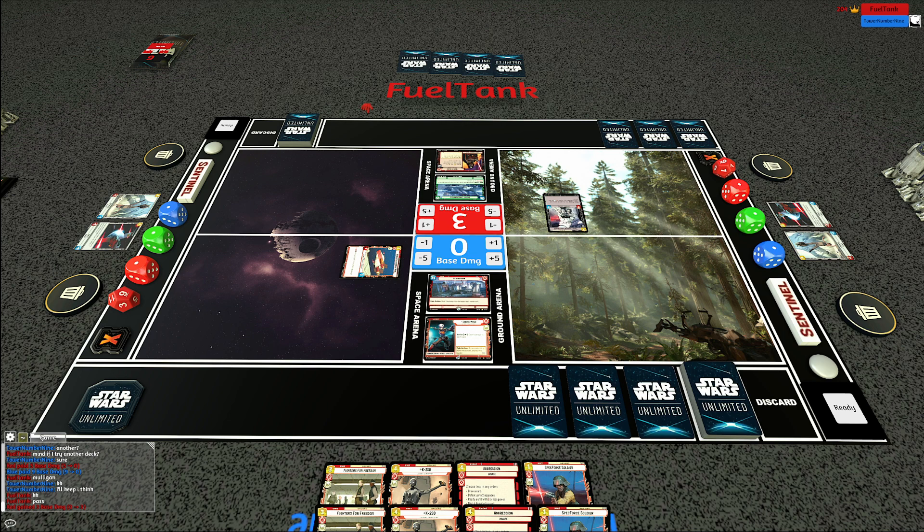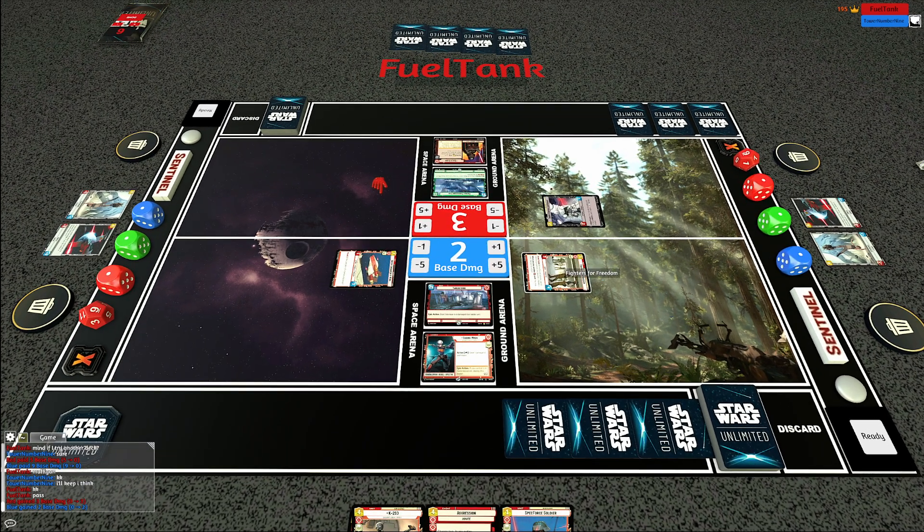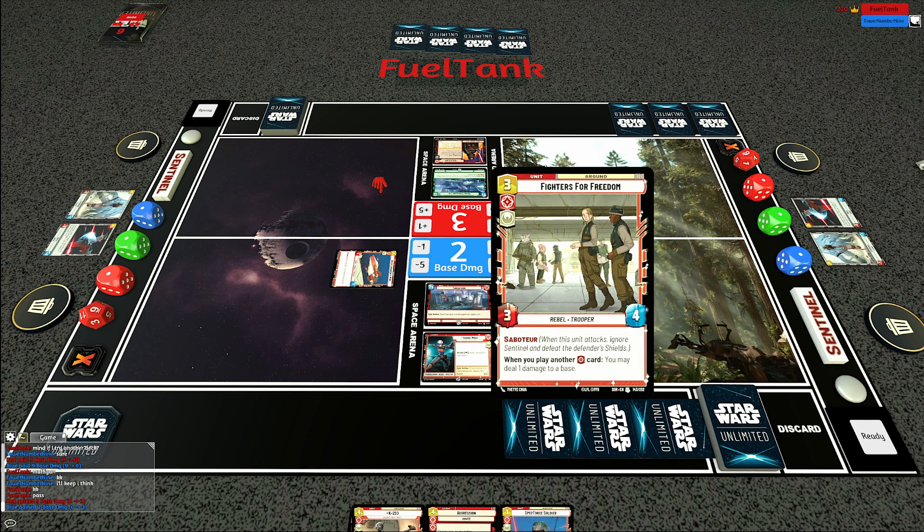This turn we're going to deploy the Fighters for Freedom and maybe use Sabine's ability - or maybe not, depending on what else is going on. I would like to have the initiative to get another attack out of my A-wing, so I think it's more likely that I will deploy the Fighters for Freedom and then immediately take the initiative rather than using Sabine's ability. That's an example of playing around your counters. Fighters for Freedom is a three-cost three-four with Saboteur, and when you play another red card you may deal one damage to a base.